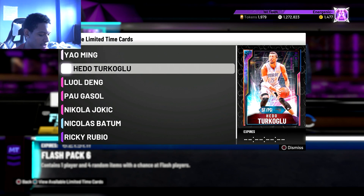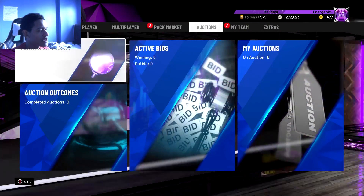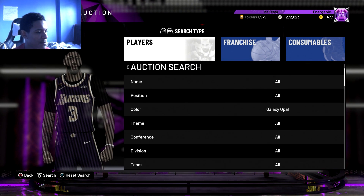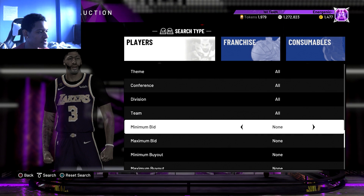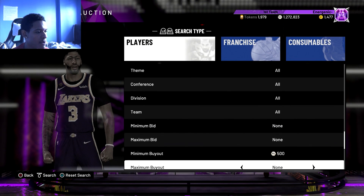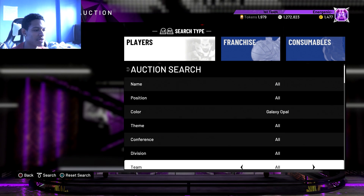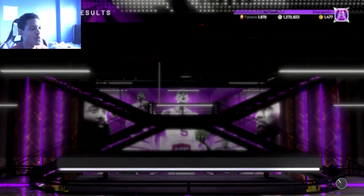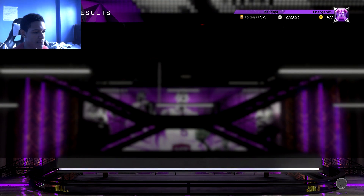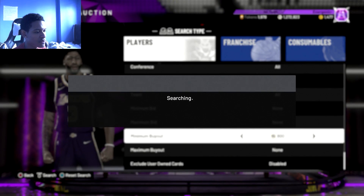I'm going to show you how to snipe these cards and then after that we're going to look at these cards to see how good they are. So if you want to snipe Yao, I would just use the Opal filter, but I would go Western conference because if you go minimum buyout at Galaxy Opal you're going to see a lot of Trae Young's pop up. I didn't see any right now but a lot of Trae Young's were popping up for me earlier.